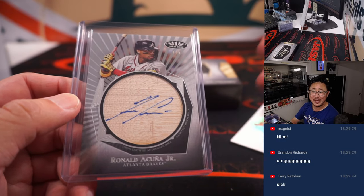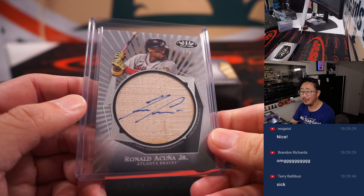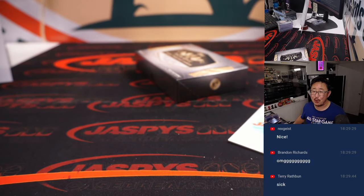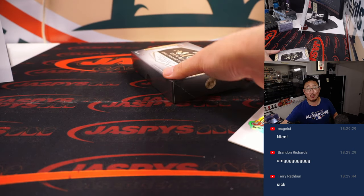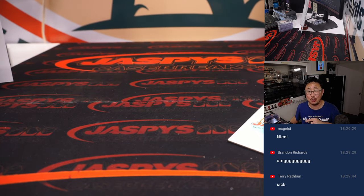All aboard the Big Hit Express! And there you go ladies and gentlemen — that's our Jaspi 16-box baseball mixer featuring half a case of Tier 1 and half a case of Clearly Authentic. Picker Team 2 second half is in the store — get after it on jaspeyscasebreaks.com. I'm Joe, I'll see you next time. Bye bye!